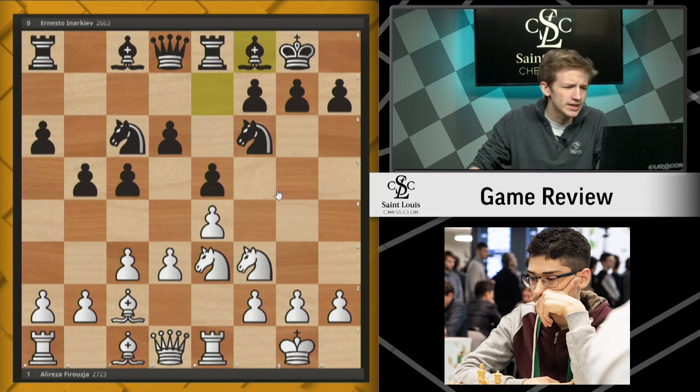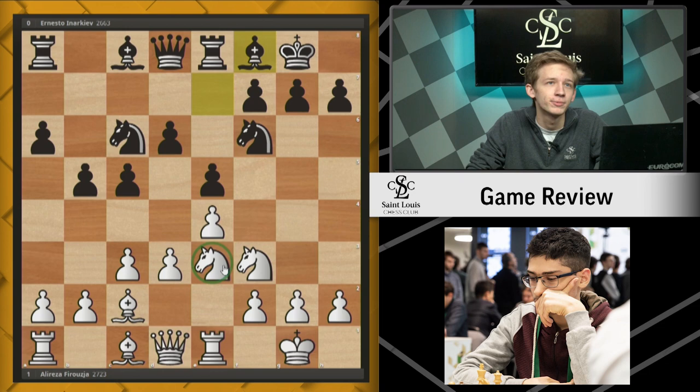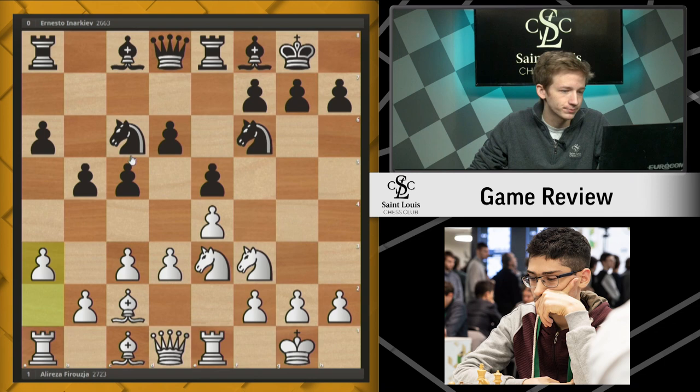So with this knight on e3, Firuja is actually delaying the opening up of the position, kind of passing the ball to black — saying, I'm just going to keep my pieces here and do some stuff on the queen's side, and I'll let you decide when you want to open up the center. After Bf8, which was played, he actually chooses a3, which is a little bit abnormal. And after black's next move, h6, Alireza plays b4, gaining some space on the queen's side, potentially eyeing even some c4 breaks.